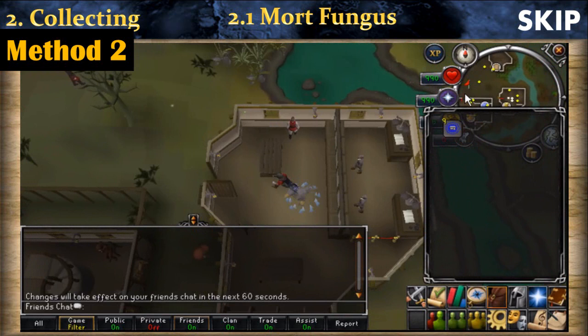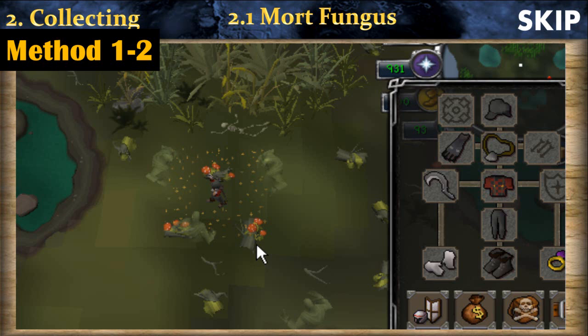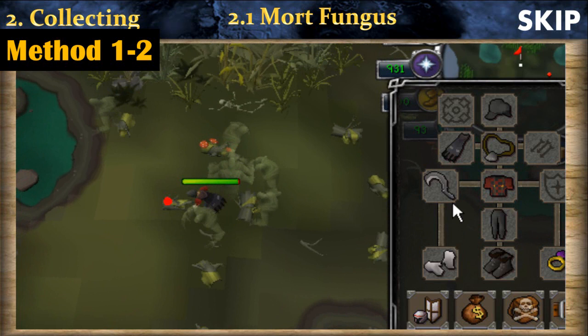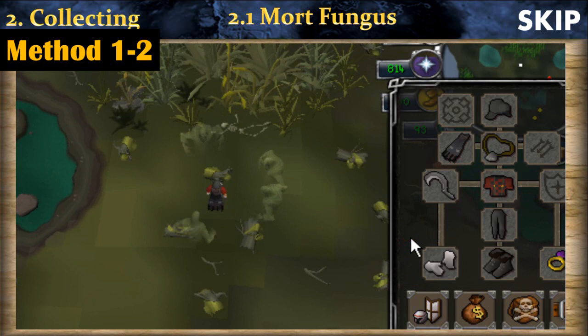To collect mort fungus efficiently, go to the spot with three logs and use your bloom option. The strategy is to always end by collecting the northern log last. The reason is that by doing this you will always end up in the right position to cast the bloom option once again — you're always in the center in the right spot. You can also try to make your screen smaller so your bloom option is near the logs.